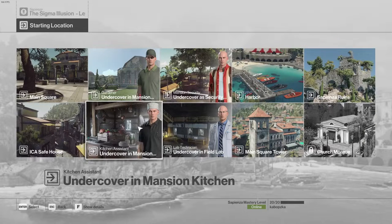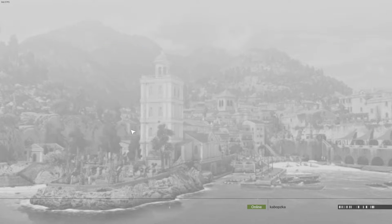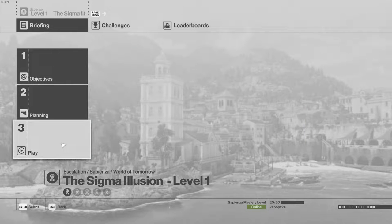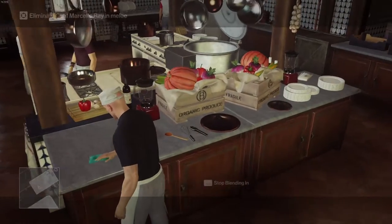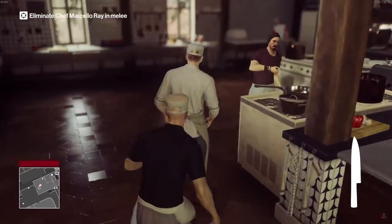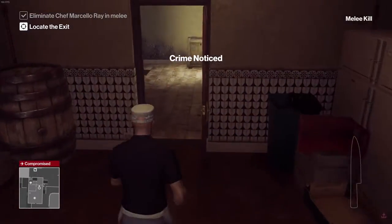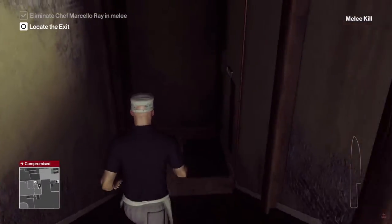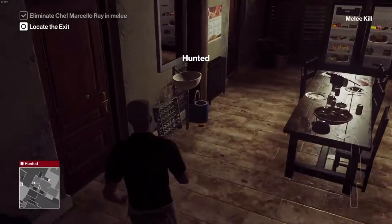You want to make sure you have the kitchen assistant and the security locations and lots. For the first one, you want to choose the kitchen one. Here you just want to immediately go grab the knife and then immediately kill this guy. And of course she'll be hunted, so you want to change your outfit before you leave, and that's all there is for this level.